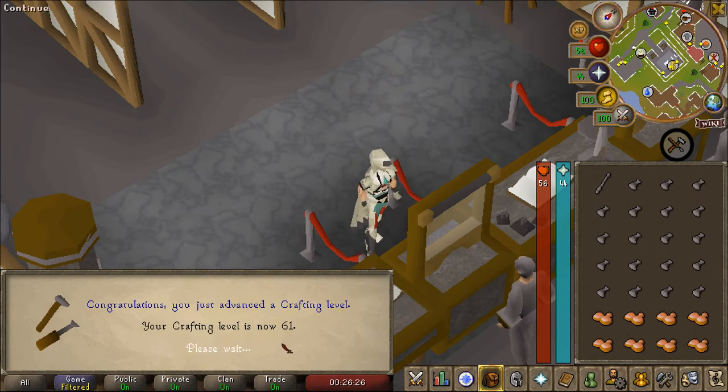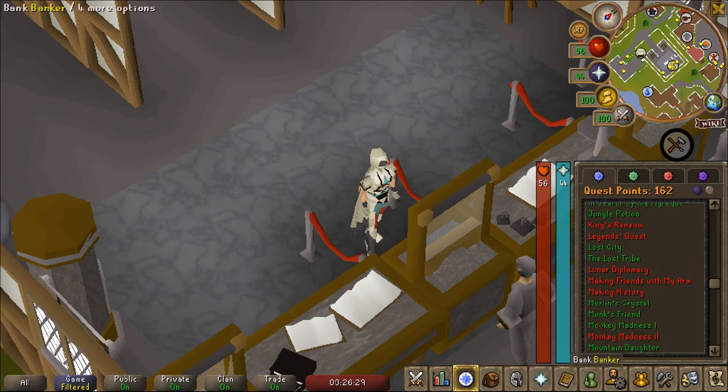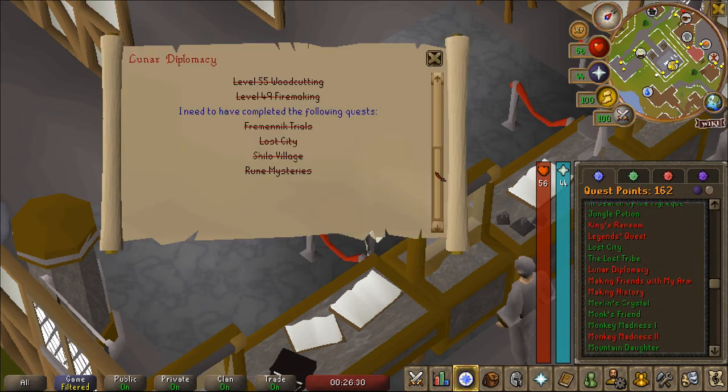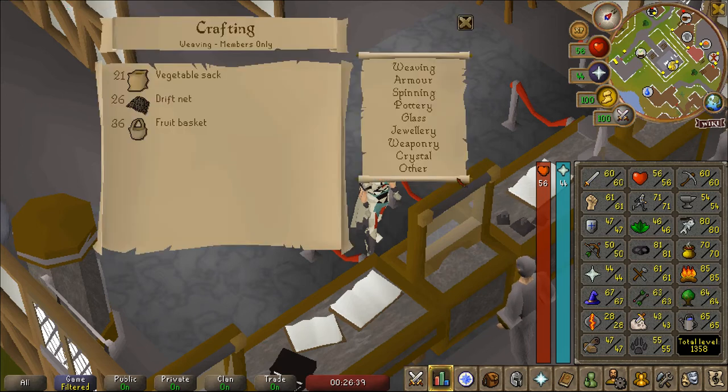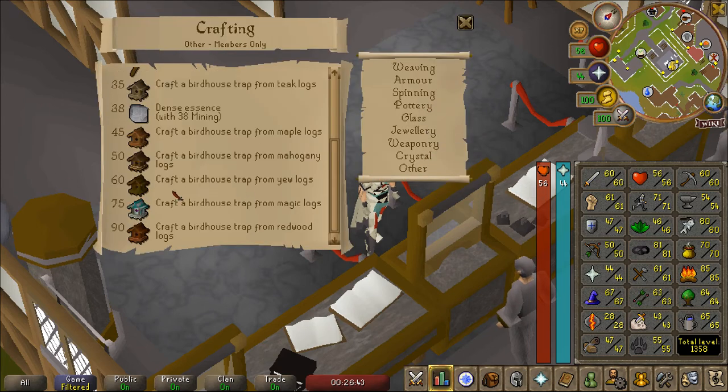There's 61 Crafting coming in, so we now have all of the requirements for the Lunar Diplomacy quest. And getting 60 allowed me to craft yew birdhouses as well.